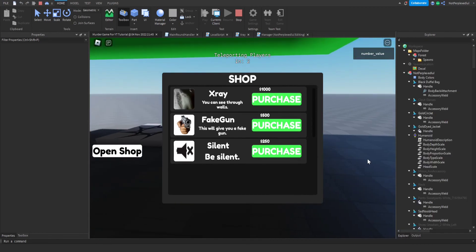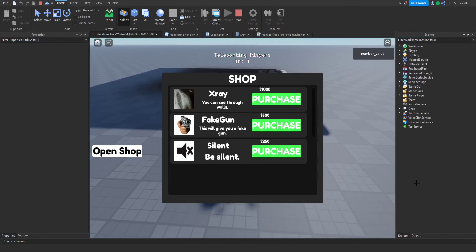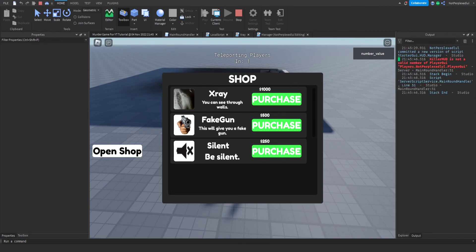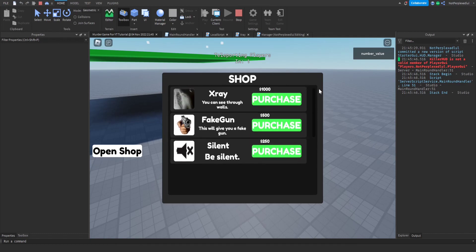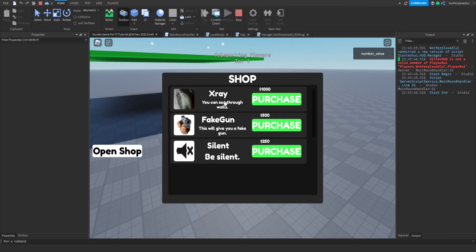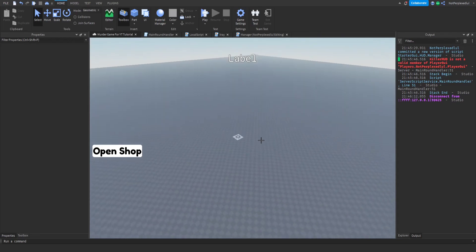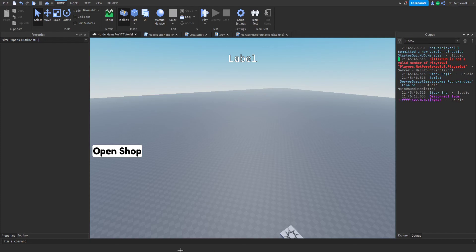The map is loading as you can see from the last episode. There's an error we might fix in the next episode — I'm mainly focusing on the shop right now. You can open and close it, see X-Ray, the price, and scroll down. I hope you guys enjoyed the video — like and subscribe and comment any other series or tutorials you want. See you guys in the next one!